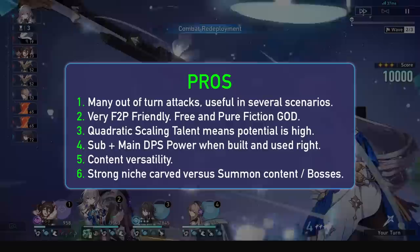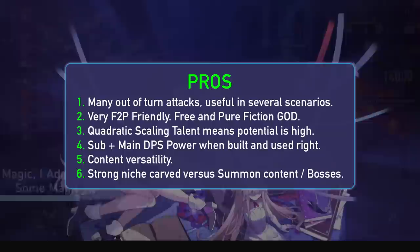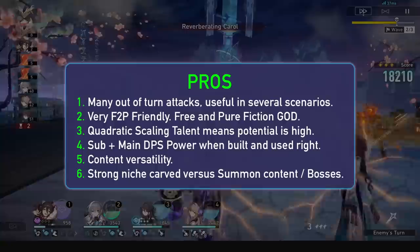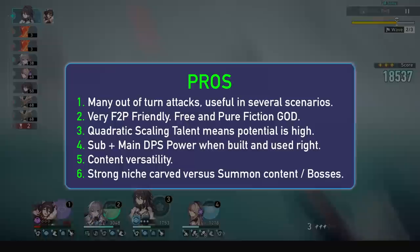Onto pros and cons. For pros, we have her out-of-turn attacks, which can come in clutch, can easily be buffed from other units being buffed or aura buffs, and do decent follow-up damage. We also have free-to-play accessibility, with players being able to nearly E6 her for free, and she doesn't need great investment outside of Pure Fiction. Her quadratic talent scaling means her damage can actually go quite insane in the right scenarios. She also works great as a sub-DPS, and can even do great as a main DPS, especially in Pure Fiction. She has versatility — she is a Pure Fiction carry, but as long as you have a few enemies in Memory of Chaos or an enemy with summons, she can clear it, and in Overworld she is a treat.